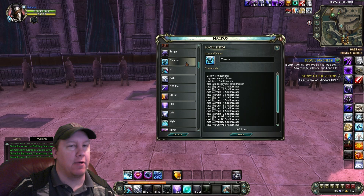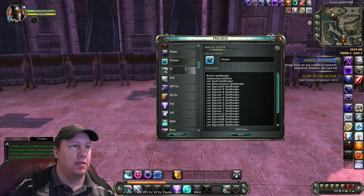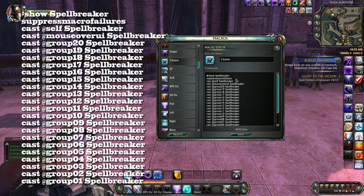Here's my Cleanse macro. This is just in case we need to throw an extra cleanse if people in our group aren't cleansing good enough. It's a really long macro — basically Show Spellbreaker, Suppress Macro Failures, Cast At Self Spellbreaker, Cast At Mouse Over UI Spellbreaker — so you can mouse over somebody's name in particular if you wanted to cleanse them. And then we got the big group spam there, all the way down, just in case we need to spam the button and cleanse members of our party.